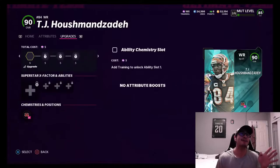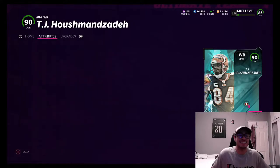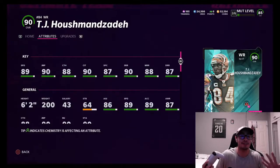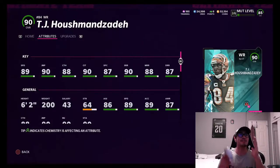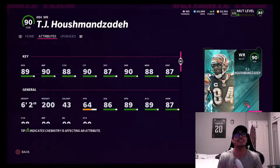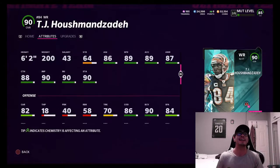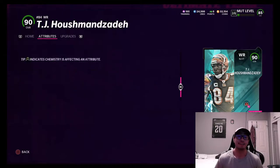I'm really excited to add TJ — haven't heard his name in forever, brings up a whole bunch of nostalgia. He's got 89 speed, 90 jumping, 88 catching, 90 catching in traffic, 87 spec catch, 90 short route running, 88 medium, and 87 deep route running. He's six foot two — not the biggest but still super excited to use him.